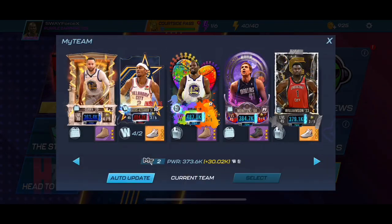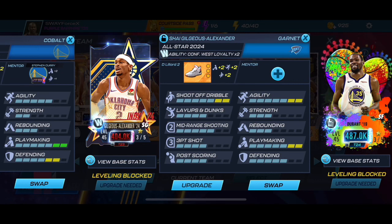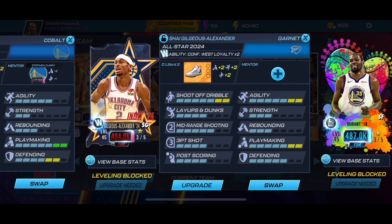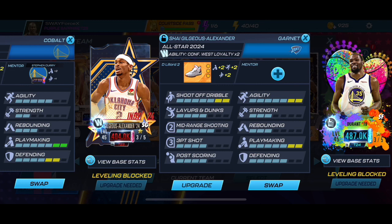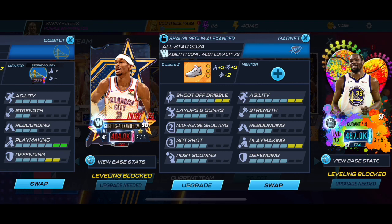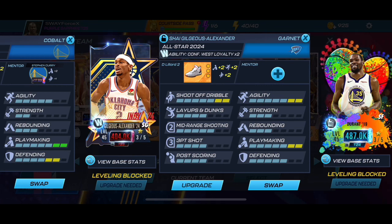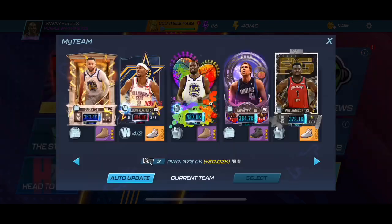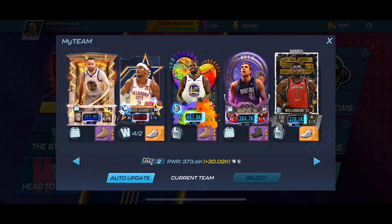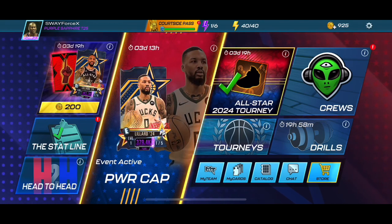Looking at this card — we got his agility and playmaking maxed out. I would definitely give him three-point shot and lifts and dunks, or three-point shot and strength. W card — wasn't as bad as I remembered when I played with the Showstopper Shae, so that's a good thing. I'm about to get back to this Power Tap and finish it. It's your boy Swabby Gaming — I'm out, peace.